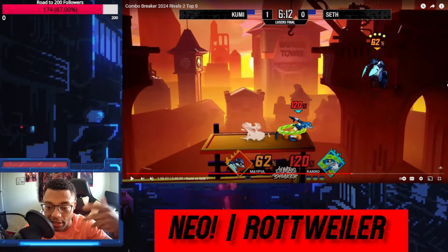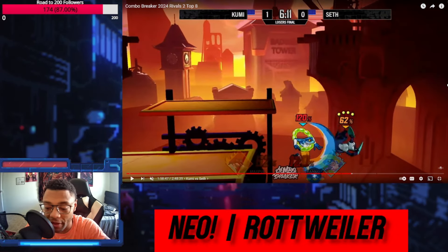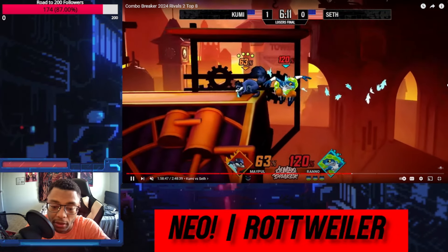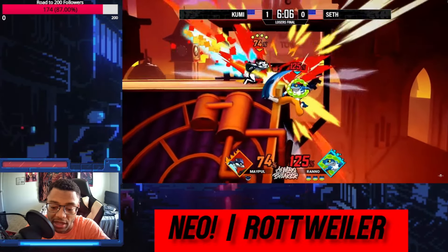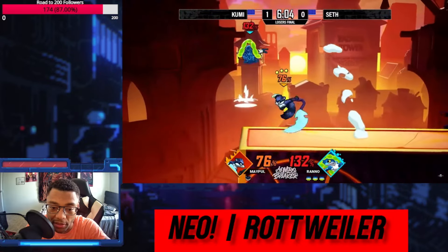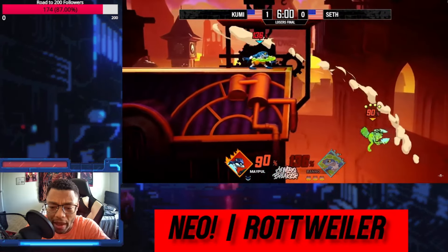Seth — or Kumi — is holding in here because that was such a surprise continuation. He gets his up air, but now Kumi gets the correct DI away from the stage. It's just a good guess, because now Seth cannot follow up off of that combo, which makes this fair not true. He kind of overextends and lets Maple return back to stage. That entire interaction was honestly brilliant by Seth. His Rano's combo game is kind of gross.